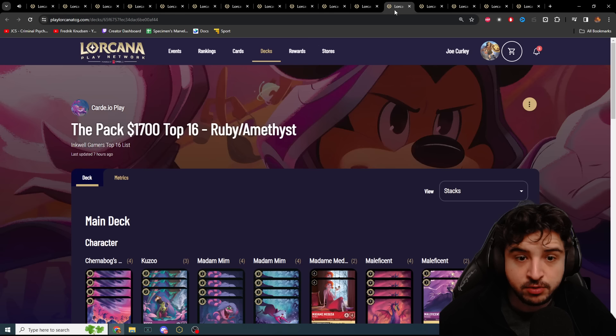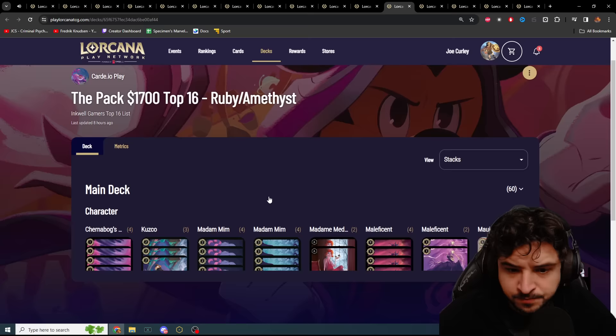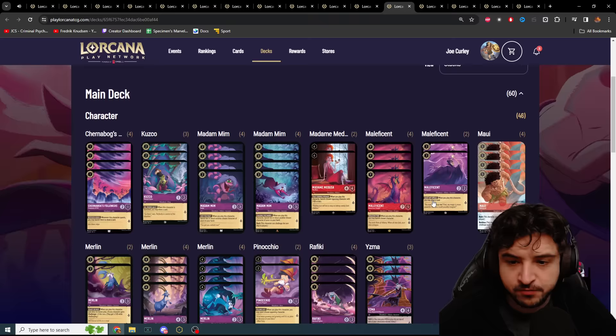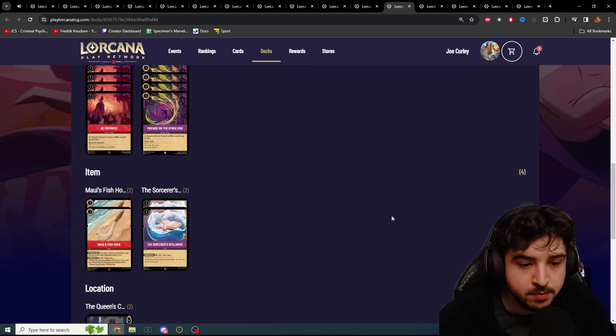Inkwell Gamers' top 16 list — this might have been the player that beat me. Two of my three losses were against players from Inkwell Gamers. We've got Maui, Maleficent, Medusa, two Pinocchios, three Yzmas, four Be Prepareds, Fish Hook, Spell Book, two castles — pretty similar-looking list, just different ratios. We have one Benja as well.